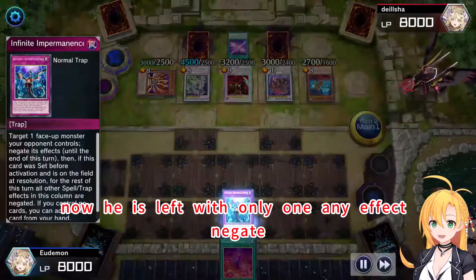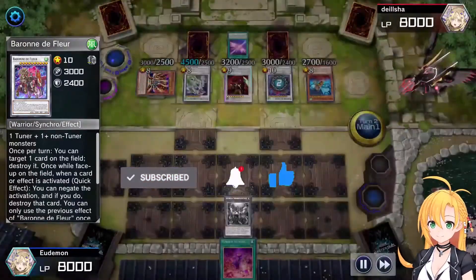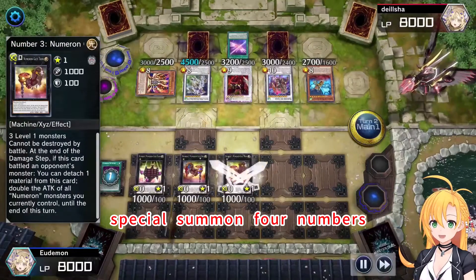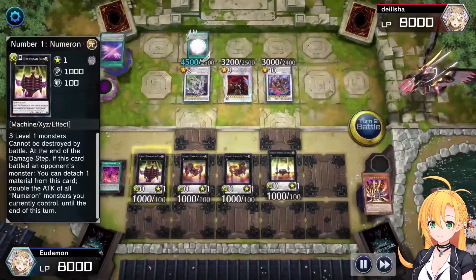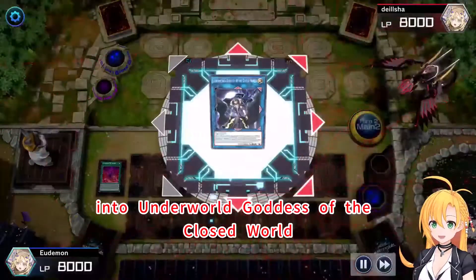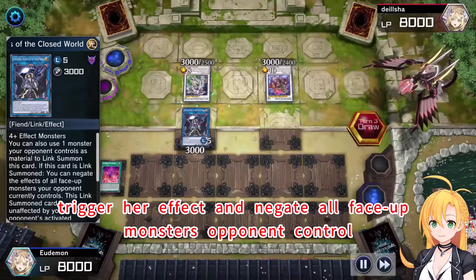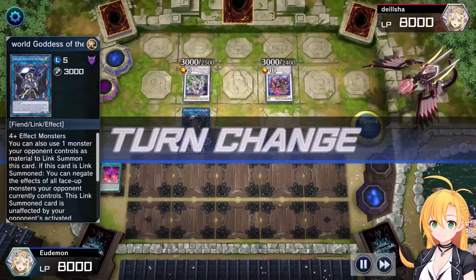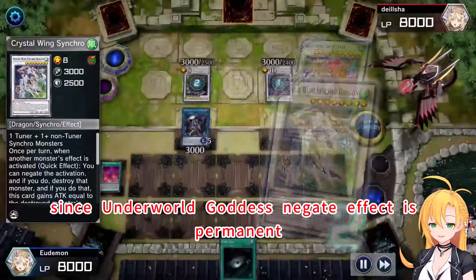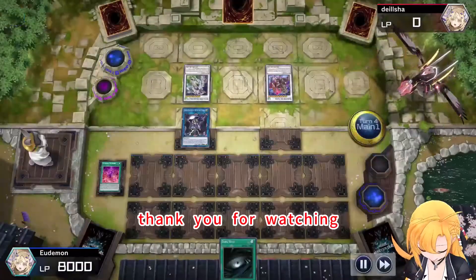Now he is left with only one omni-effect negate. Use him on target Barney. Finally activate New Arm Network, send New Arm Calling to Graveyard, Special Summon for numbers — drop it all for numbers! End battle phase and link all monsters into Underworld Goddess of the Closed World. Trigger her effect and negate all face-up monsters opponent controls. Since Underworld Goddess's negate effect is permanent, opponent wouldn't be able to use them. Thank you for watching, bye!